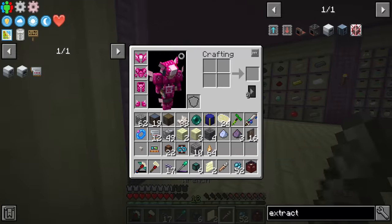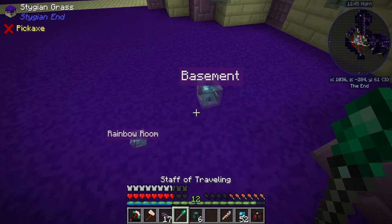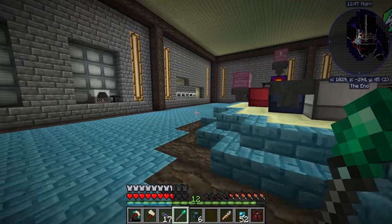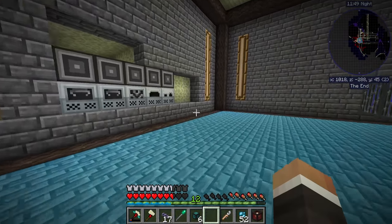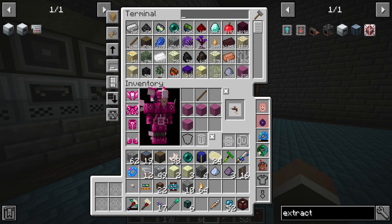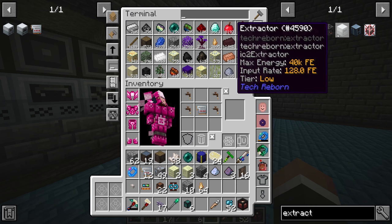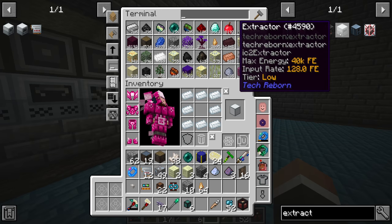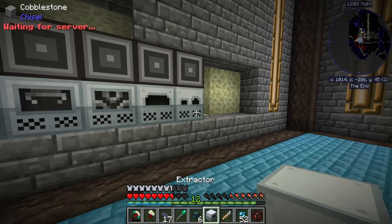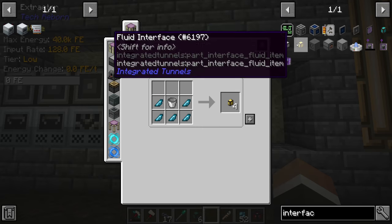For now let's see if we can make an extractor — the tree taps are very cheap, unfortunately they don't stack, and everything else we should already have lying around. We'll throw that down right about there with yet another ME interface. We do have to worry about channels — we're at about seven out of eight on that line, though we could upgrade with dense cable or another P2P tunnel.